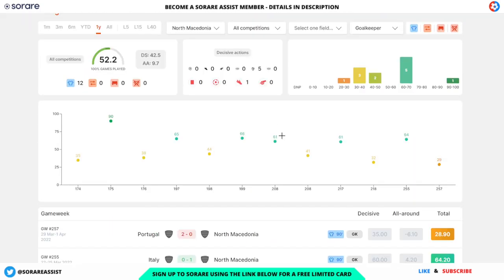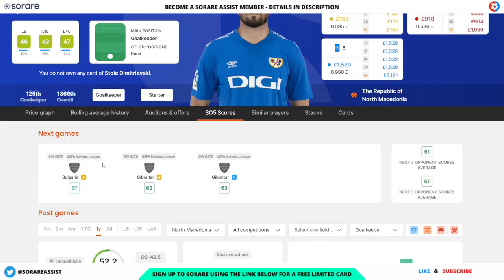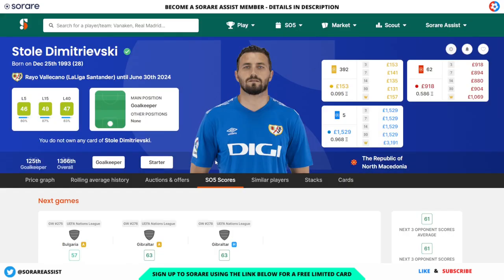If we look at his scores for North Macedonia, there are some fantastic scores here for a goalkeeper — some 60s and also a 90. And if we look at the fixtures, North Macedonia have some really appealing ones: away to Bulgaria, away to Gibraltar, and at home to Gibraltar. So Demetrievski looks like a really good pick if you need a goalkeeper for the international break.